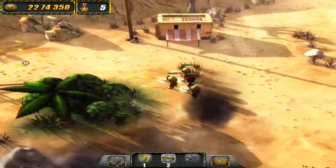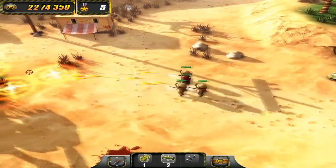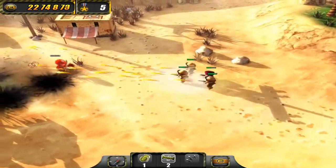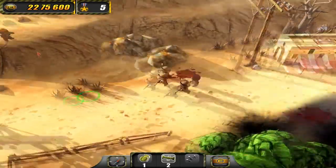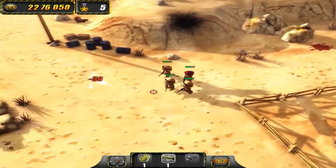There are 3 enemies over here we need to be careful of. You don't want to rush in recklessly to take out the air strike guy, because you will end up getting overwhelmed. You'll get enemies from every direction swarming in on you and you'll get wiped out very quickly.